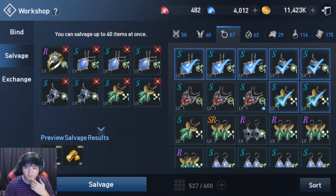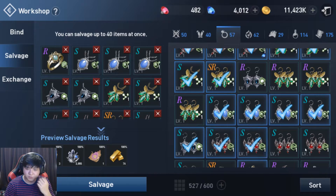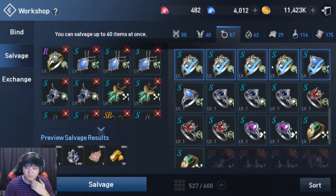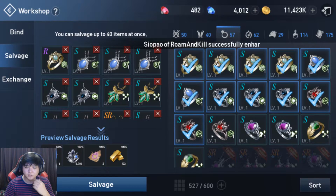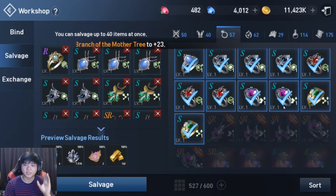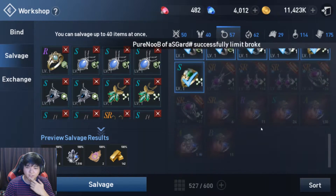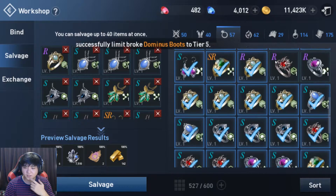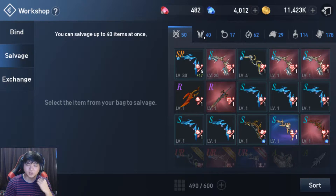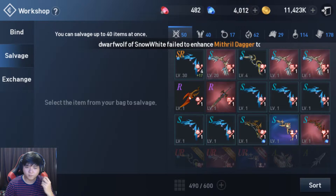All S's I'm going to salvage. For the R's, I'm considering making them SR — I'm not so sure if it's going to be worth it, but I honestly think it can be. Let's do the S's for now. So we got six recipes, one RIP recipe, and all of those other stuff.